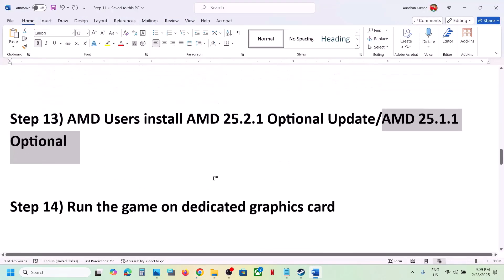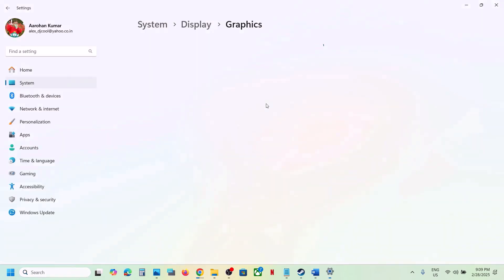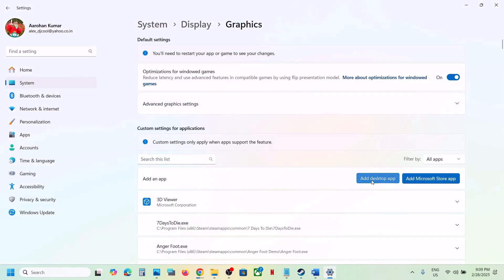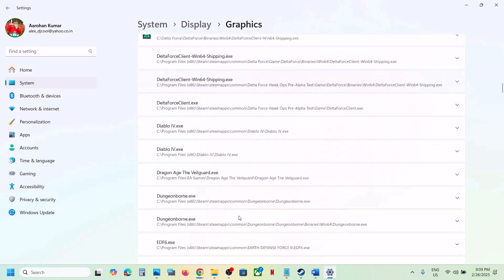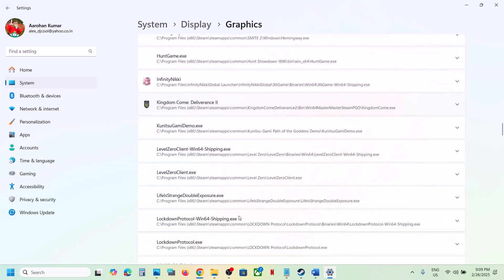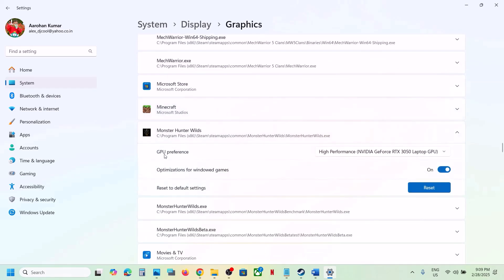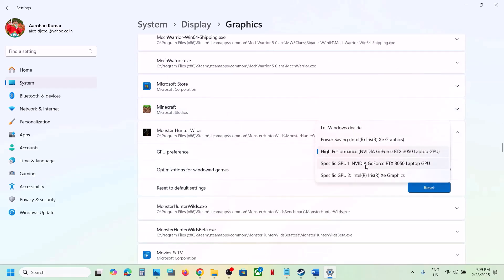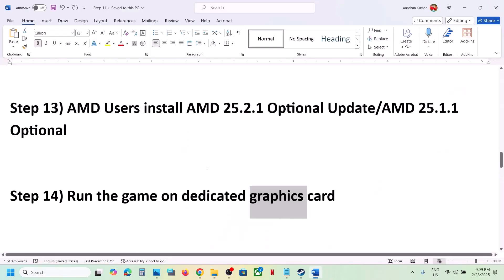The next step is to run the game on the dedicated graphics card. Type Graphics Settings in the Windows search box, go to Graphics Settings, click Add Desktop App, browse to the game installation folder, select the game exe, click Add. Once added, find the game in the list, click on it, set GPU Preference to High Performance, selecting your dedicated graphics card, then launch the game.